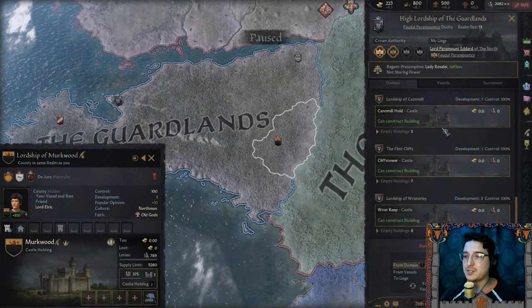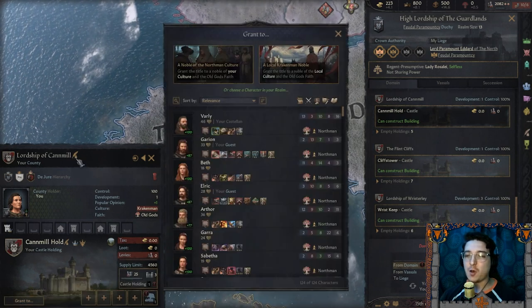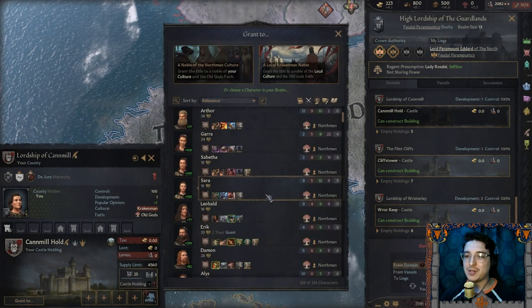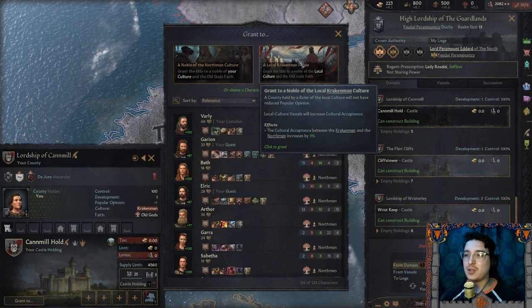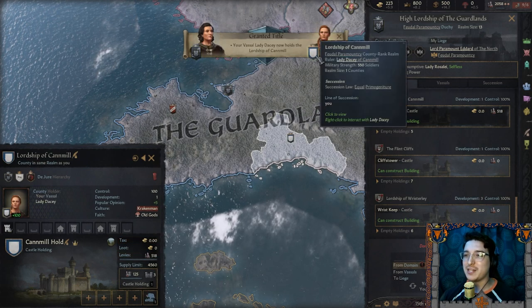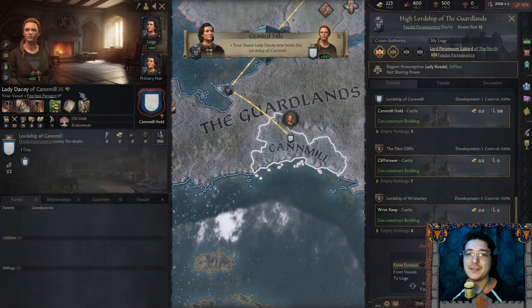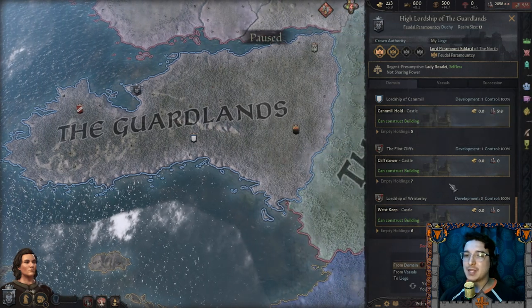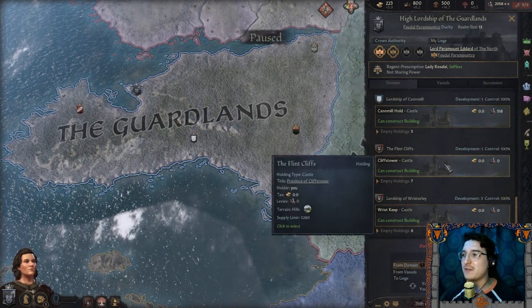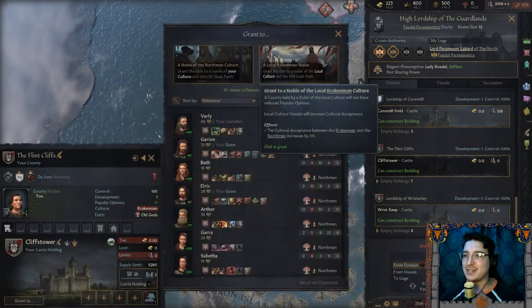Which one is along the southern border? There's Can Mill. I don't want to give it to some rando though — let's give it to a local Kraken man. Oh, a woman — Lady nobility, my lady. I love donating our lands, I really have no issue with that, especially to the locals.